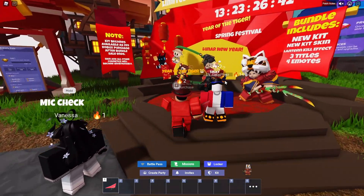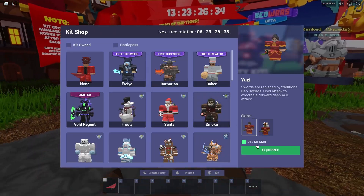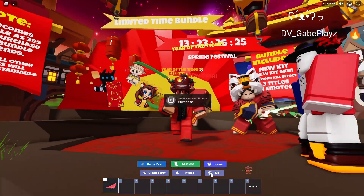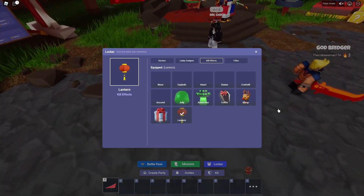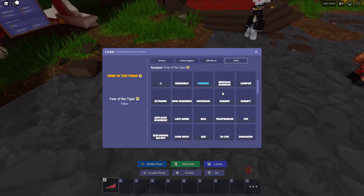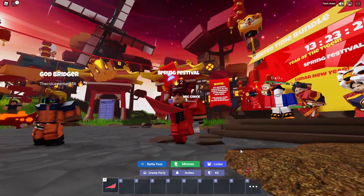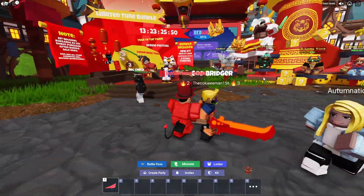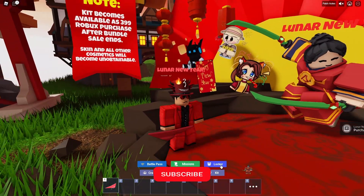The last thing I wanted to show you is this normal kit right here — how the normal kit looks. I'll equip it and show you after I show you this. So these emotes, these titles — let me show you how they look. I already have Year of the Tiger on now. It comes with the lantern kill effect, which is cool. I think I showed the lantern kill effect when I killed Godly. Then it comes with this Fang Festival — it looks like this. I personally like Lunar New Year the most. Out of all of them, Lunar New Year looks the best. Year of the Tiger is kind of good too. In terms of these four, I think the Builder looks the best.